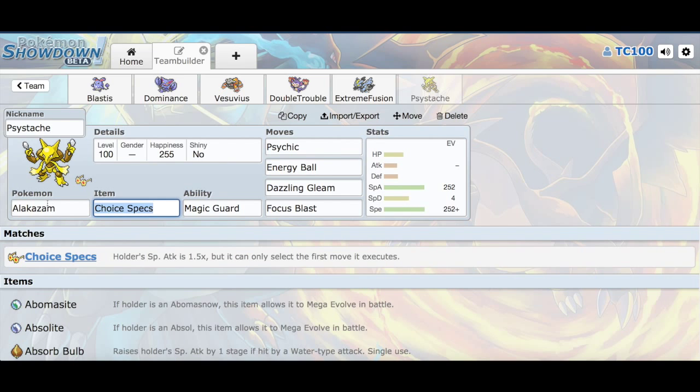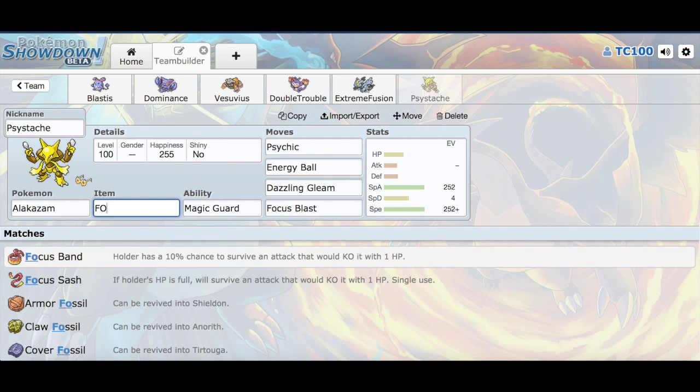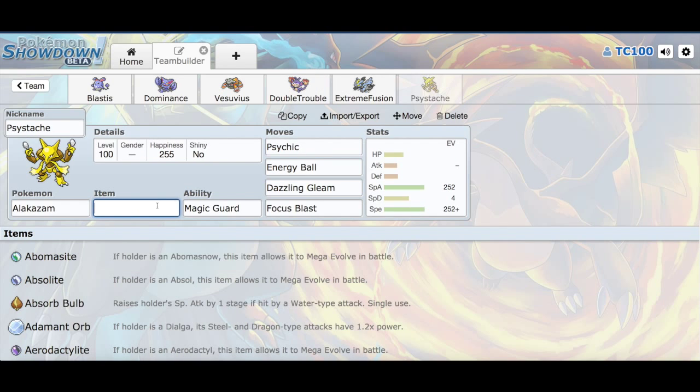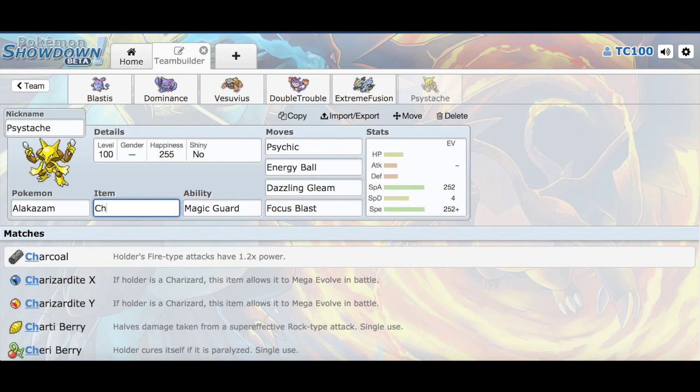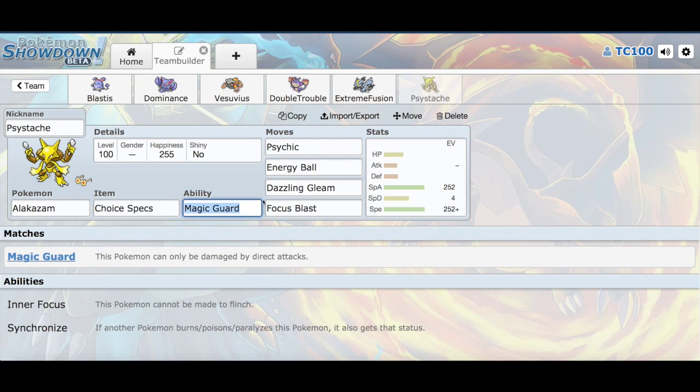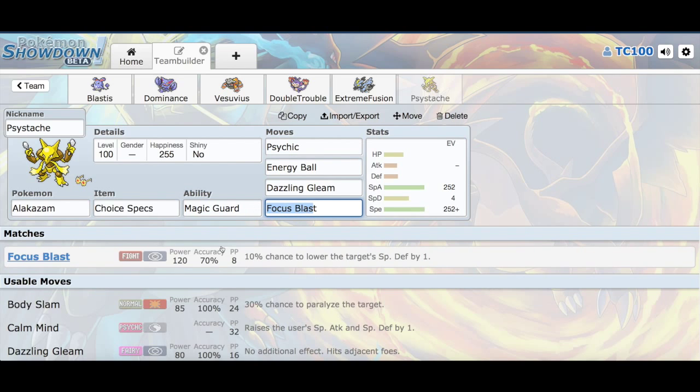And then Sidesash, my last Pokemon here, has Choice Specs — although I should probably change it to a Focus Sash. Having Choice Specs means a lot more power, so yeah, let's just keep Choice Specs. Magic Guard, and then Psychic, Energy Ball, Dazzling Gleam, Focus Blast. I have a hard time with that move too — 70% accurate.